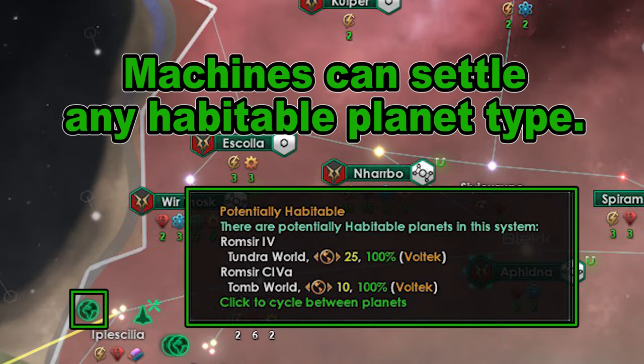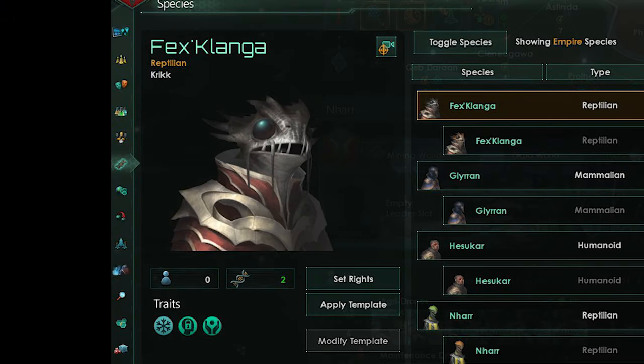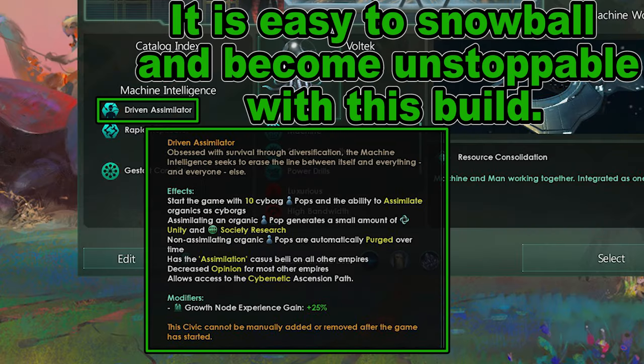In the beginning this can be extremely overpowered, as you can more than double your population if you conquer the first empire you bump into. Since your population are cyborgs and robots, they get special bonuses associated with them. Driven Assimilator is more and more difficult to stop as it conquers more and more empires.